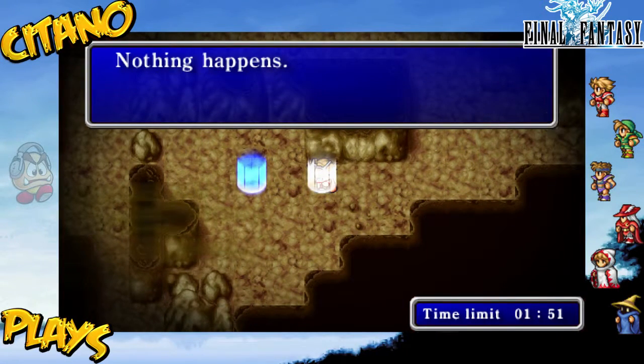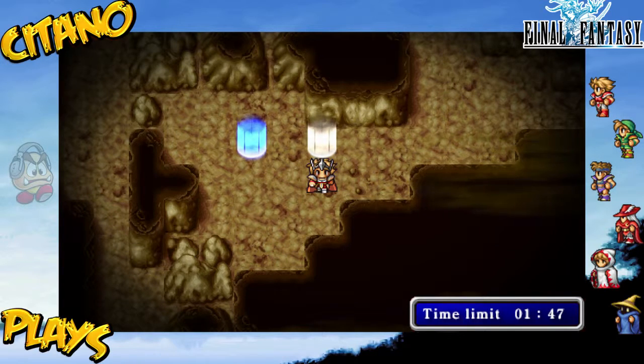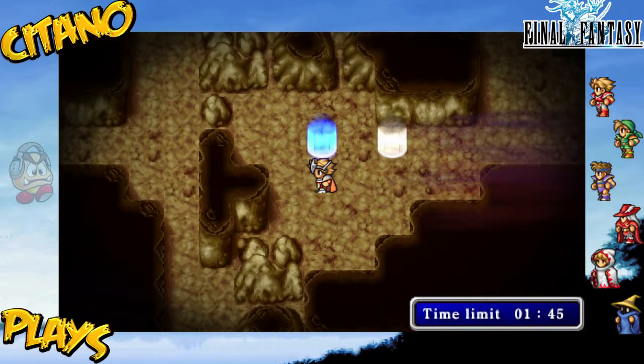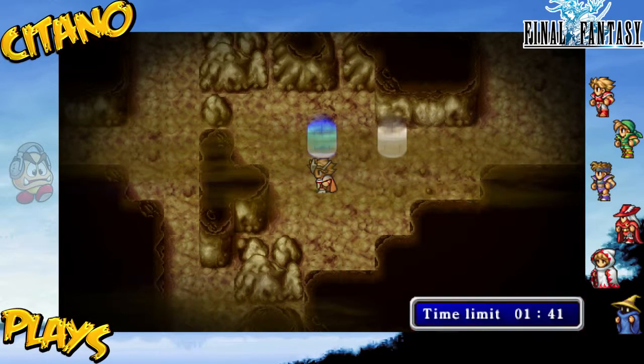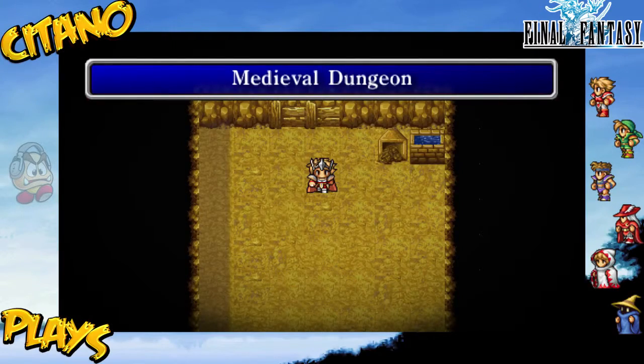Now the blue seal has been broken and we can enter the next room. This here is the red seal — if we had gone with the red one, we would have broken the red seal and gone over there. But since we already solved the puzzle, which was pretty easy, we can start moving on to the next floor. That is the first floor done.